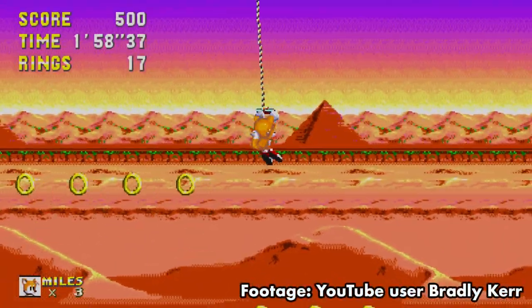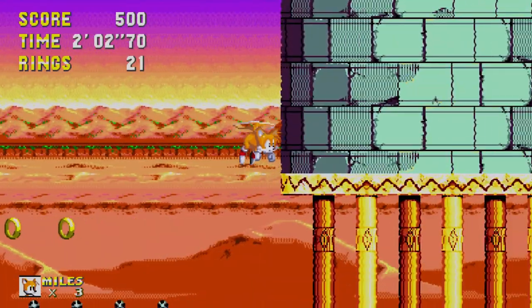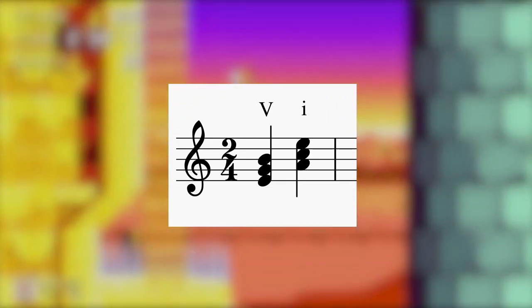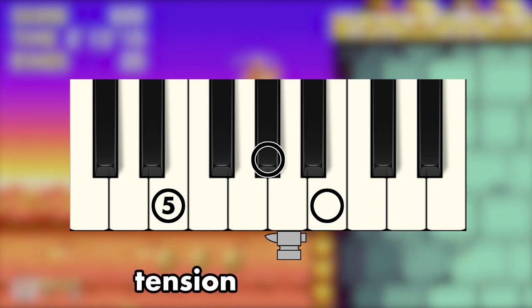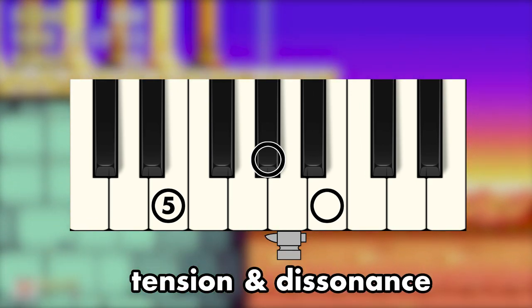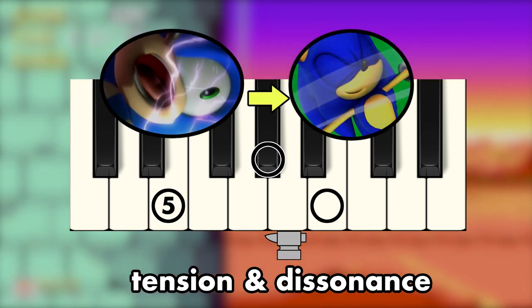Chord-wise, we've seen how a song like Angel Island has lots of different chord sequences, but Sandopolis uses a grand total of just two chords: five and one. And if you're only going to use two, this is a good pairing, because diatonically, the five chord gives us the most tension and dissonance possible. Those might sound like bad things, but they're actually good, because composition is a lot about the art of creating tension, then relieving it.